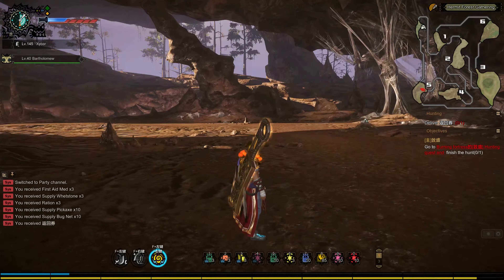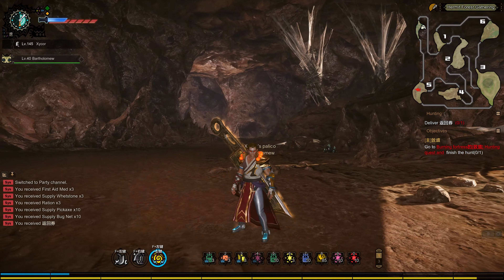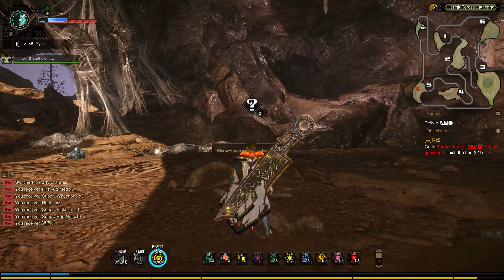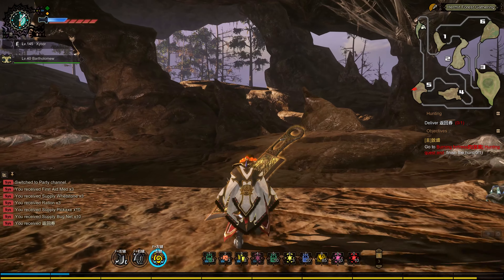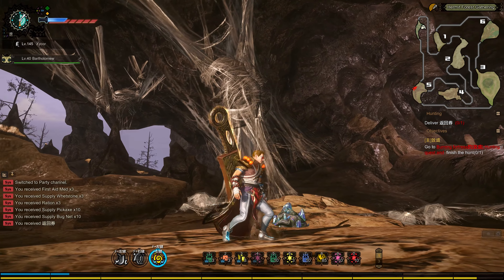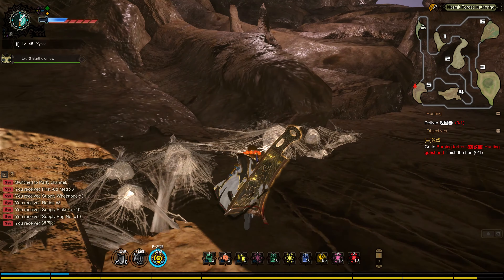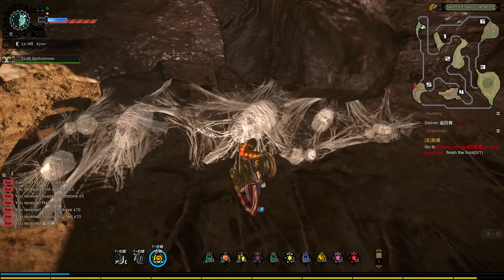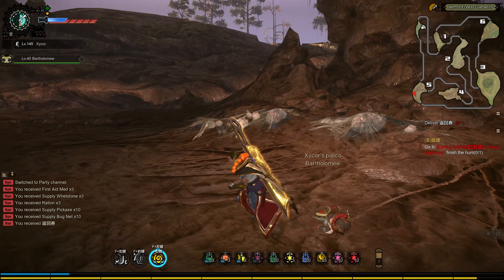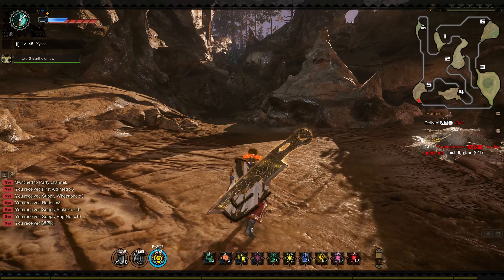It would be nice if they added more stuff like that. This is Area 5 — another cave area. In Area 4 I have never seen Baladay do his swing attack; the only place I've seen that in this map is Area 5. There's an Aptanoth caught in cobwebbing here, which makes me wonder if some of these are eggs or something else. My Palico Bartholomew is gathering ore for me. This way goes back to Area 3.